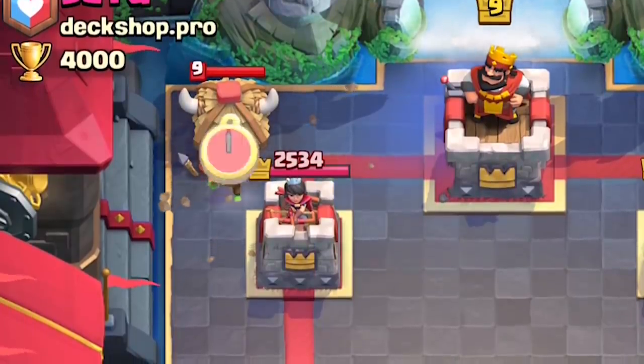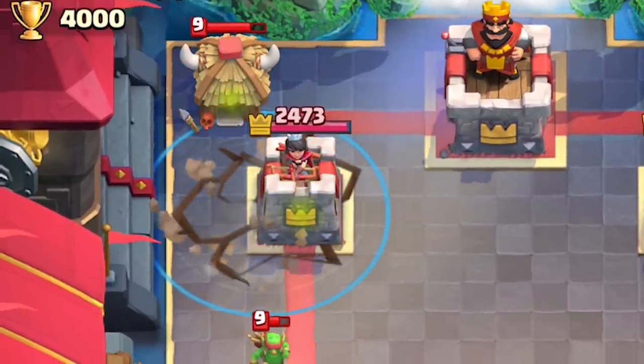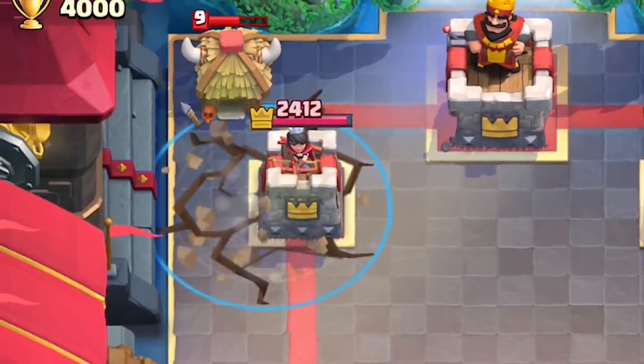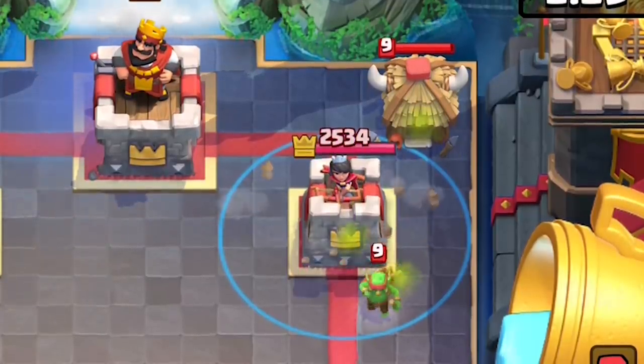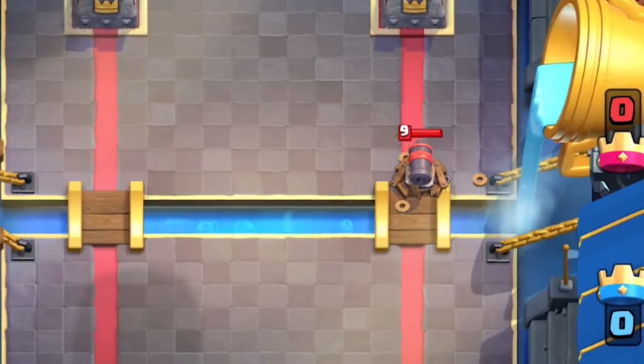To deny the most waves from a Goblin Hut, you'll want to clip the Spear Goblin on its way out of the Earthquake zone. Your Princess Tower can take out a damaged Spear Goblin without taking any damage, and this will result in clipping the next Spear Goblin that spawns as well. But if you mistime this, you're not going to clip the next Goblin.